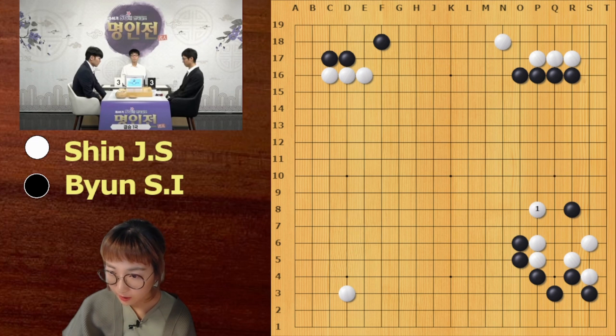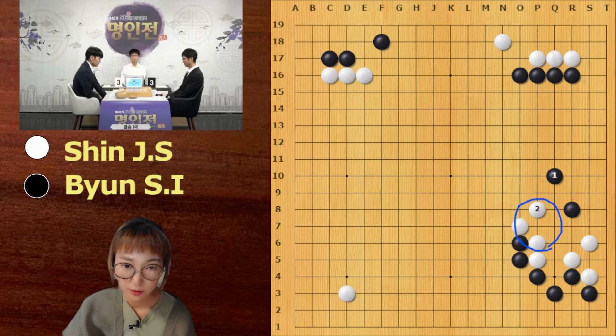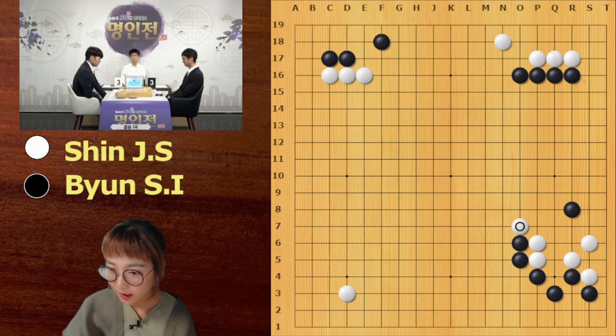If white jumps here, then black can exchange and keep changing this group — this is not that great for white. So that's why white played this hane. Why is this hane so good? Because if black answers on the right side, then white has this tiger's mouth. This is so beautiful and more efficient. What if black goes here? Then white can make this tiger's mouth, and white can say A and B. If black answers, this is also very good shape. So that's why this is the only answer for black.